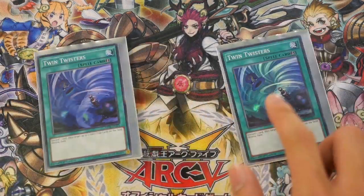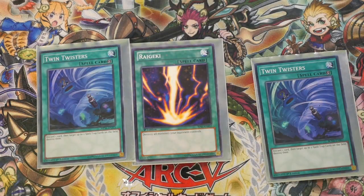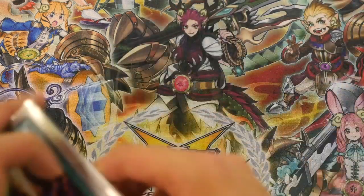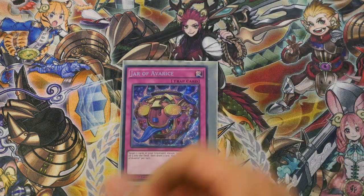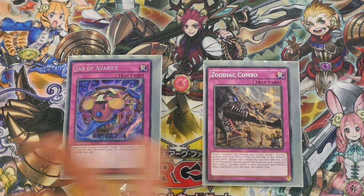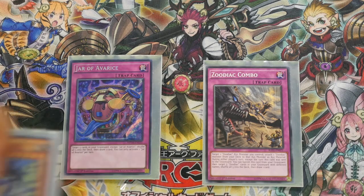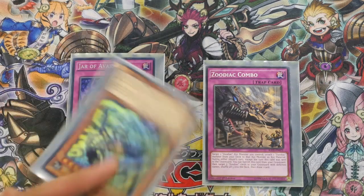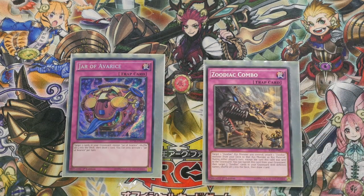For the remaining spells I have two Twin Twisters for back row destruction and one Raigeki. For traps, I personally play one Jar of Avarice and one Zoodiac Combo. This allows you to recycle anything in your graveyard back into your deck. Combo allows you to reattach materials, or if you have a Ram Ram in grave you can send a Combo with Rapier. Combo is basically a Jar of Avarice but for 5 different Zodiacs, and you banish it. So essentially both recycle 5 cards back in and draw 1.